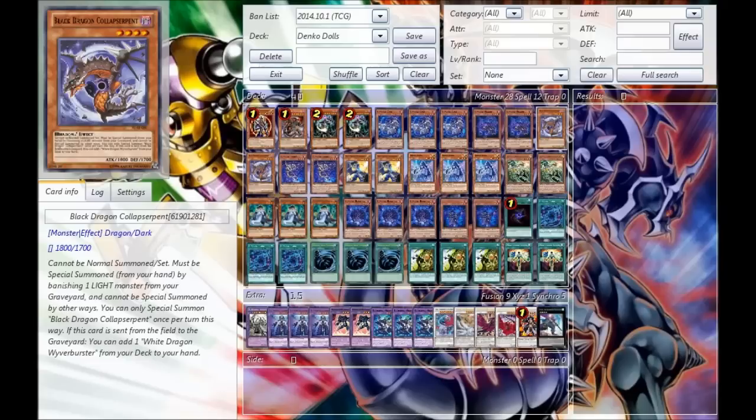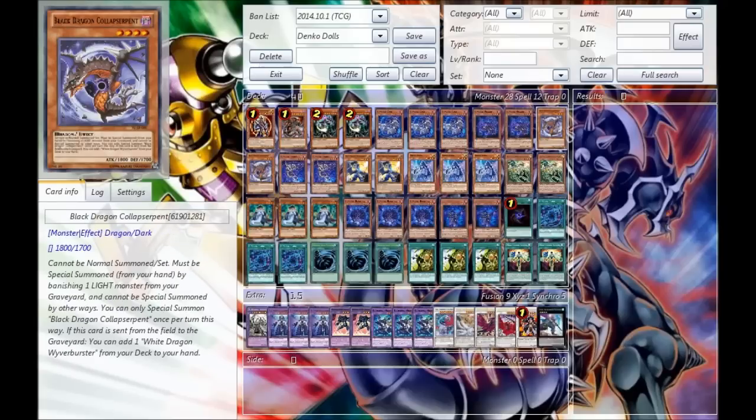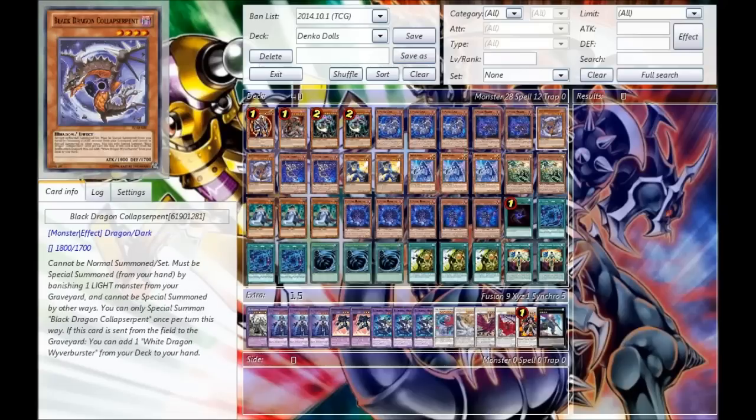Next we go for the Double Colored Serpent. We run an awful lot of lights in this, so having access to Rank 4s as well as Level 10 Synchros is going to be amazing. Should you want to go for a Tribute of Beast, that's a good thing too. He's also a very good target for El-Fusion, because whenever he's sent to the graveyard while on field, you can add the Viver Buster straight to your hand. It's like an infinite fodder engine — kind of cute.